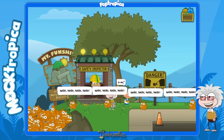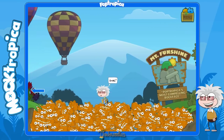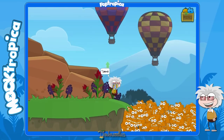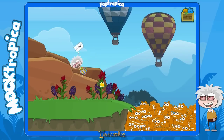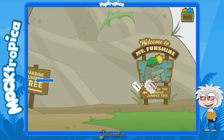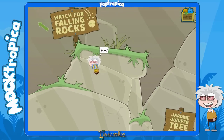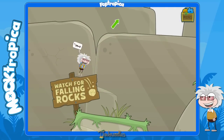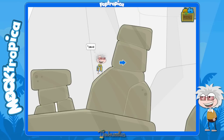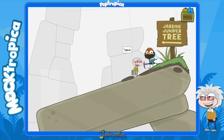Doesn't that sound fun - Mount Funshine? Not that fun, you'll see in a minute. You just walk across them. And if you click this purple and red balloon up here, it turns to a P for Poptropica - so cool, like Balloon Boy maybe. Let's go to the left - the Hardeen Juniper Tree. We need to head up to the top. There are boulders - falling rocks - but you don't have to worry about them because they're virtual. They may distract you and make you worry about falling, but no big deal.